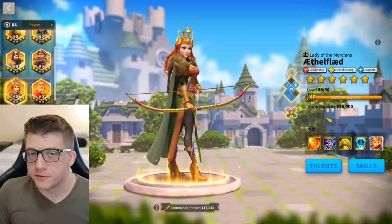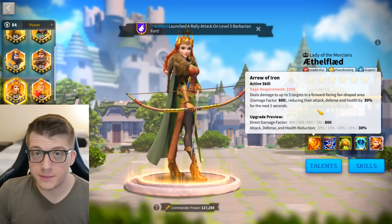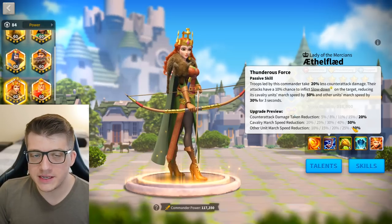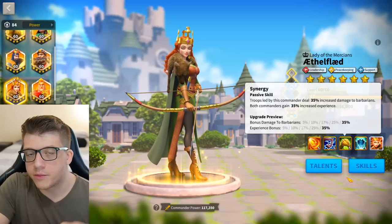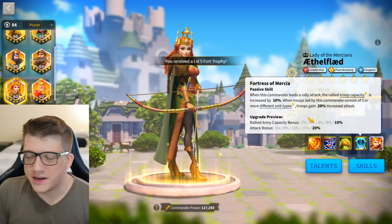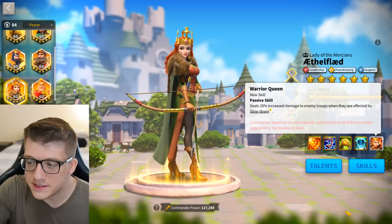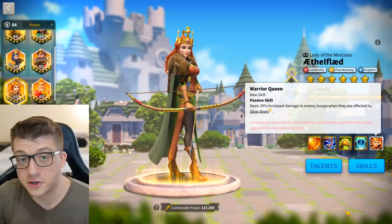You could also pair Ethelfled behind Charles Martel if you want to hide her and deal really powerful AOE damage plus a super powerful debuff. You take 20% less counter-attack damage, which is even more tanky, and you'll be slowing down the target so your other marches can hit it. If you do this, go all in on infantry — you're going to have Charles Martel primary with the infantry tree, so you can ignore the bonus attack on Ethelfled's fourth skill. The 20% increased damage to slowed targets compounds nicely with the 30% increased damage on Martel's active skill.